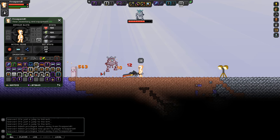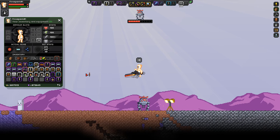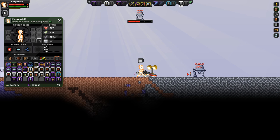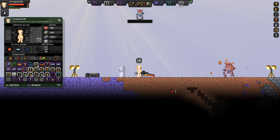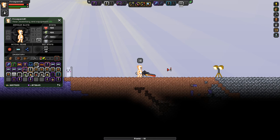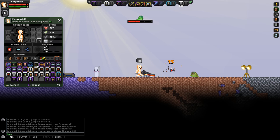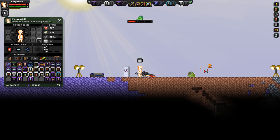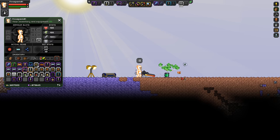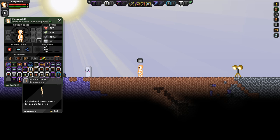Testing fire damage on a normal monster with no fire weaknesses or immunities: they burn for 1 damage per tick, confirming an average monster takes single-point burn damage. Against Oculob who is weak to fire, the initial swing does 15 damage and additional secondary fire damage on top. So the firestorm's fury scales significantly against fire-weak enemies.